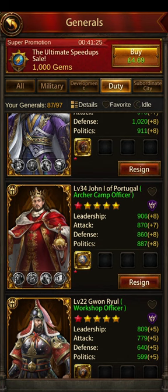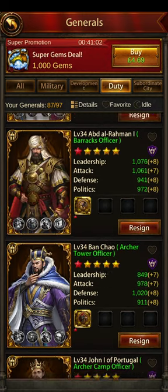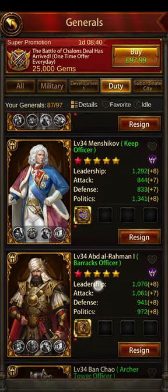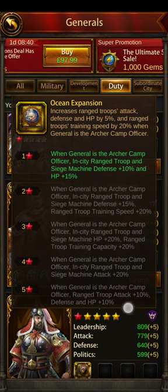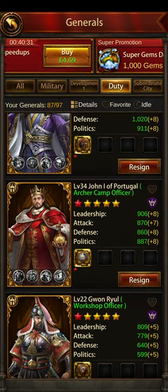He might be the only Arch Camp General that does that, though with so many generals coming out I may have missed some. The other one is Ashoka, who is the Premium Keep Officer — I don't have him, but he gives a 20% ranged attack bonus as Keep Officer. Also, if you ascend John to the 10th star, he gives an additional 10% troop attack when he's the Archer Officer.